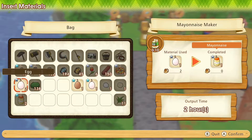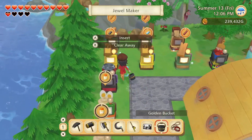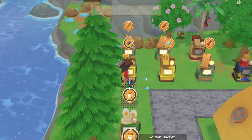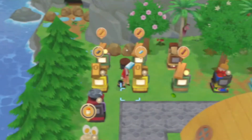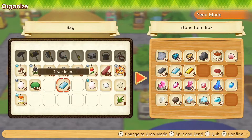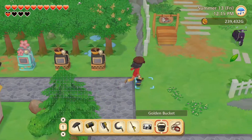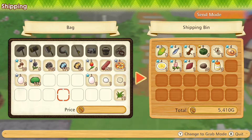And one more. Mustn't forget about the ingot project here. Let's see where we're at with that — twelve more iron ingots. Nice. A little less than a hundred silver ingots.